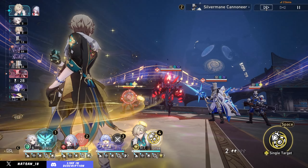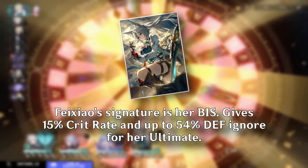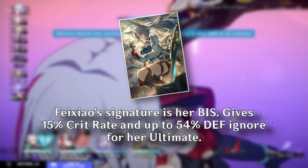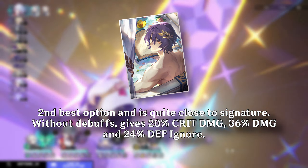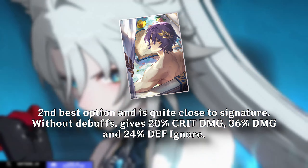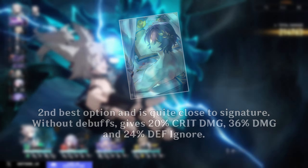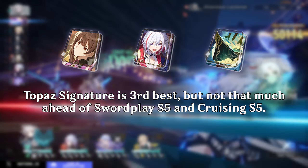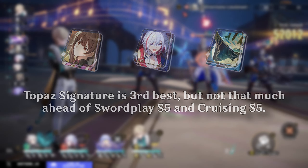For Light Cones, her signature is going to be her best in slot, as expected — it gives a lot of stats she really wants. If you have Dr. Ratio's signature, it's a really strong option too, though the part of the passive that gives crit damage based on debuffs will be a little inconsistent. Beyond that, you have Topaz's weapon as a decent option, and the free-to-play options are Swordplay as well as Cruising in the Stellar Sea.